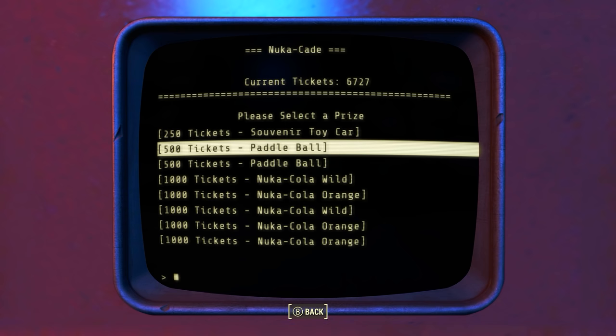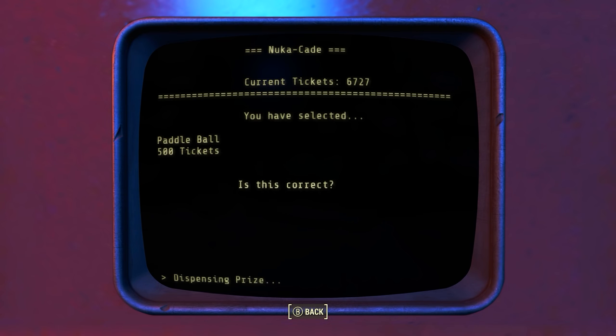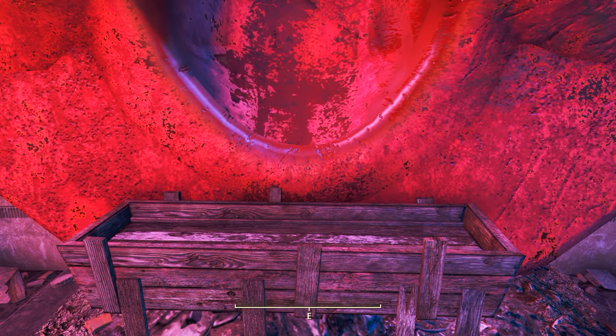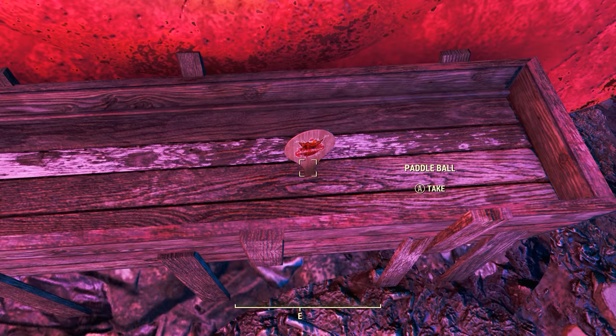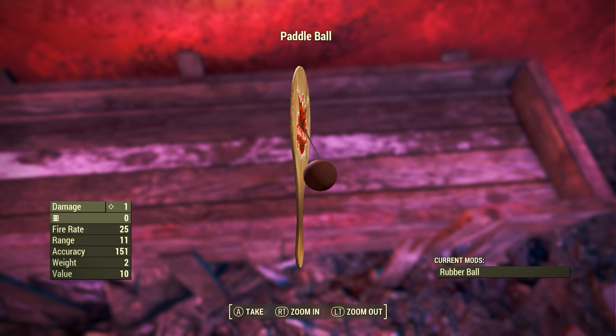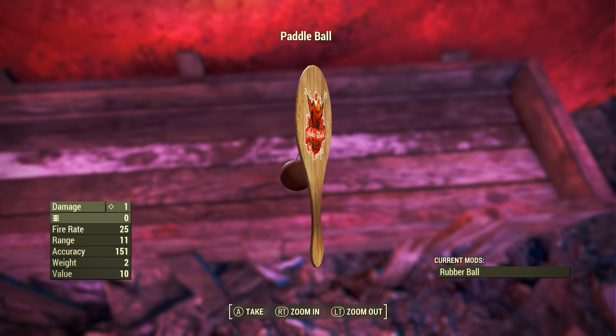Hopefully, for 500 tickets you will find the Paddle Ball. If you don't know how to get prize tickets I do have a full guide on that. Once you have purchased the Paddle Ball, go over to the giant smiling mouth and out it will come into the trough. Pick it up. Note that the Paddle Ball may not be present in the Prize Redemption Terminal — if so, you have to wait an entire in-game week until the stock is reset.